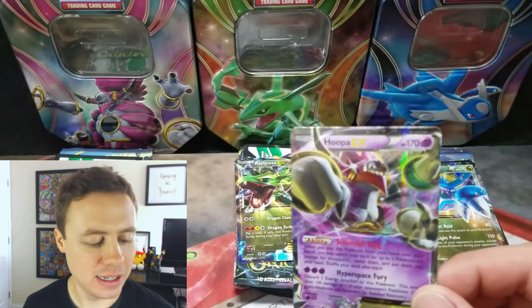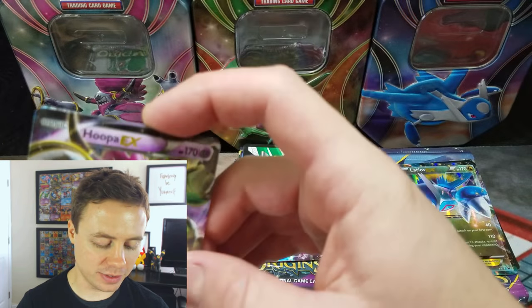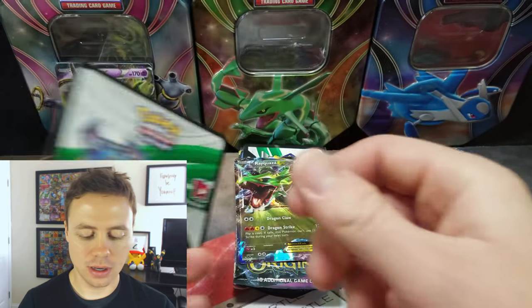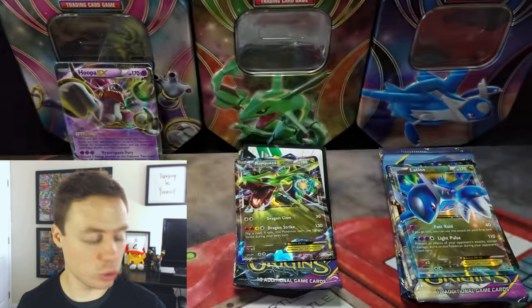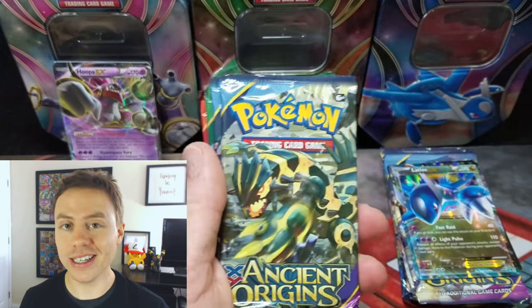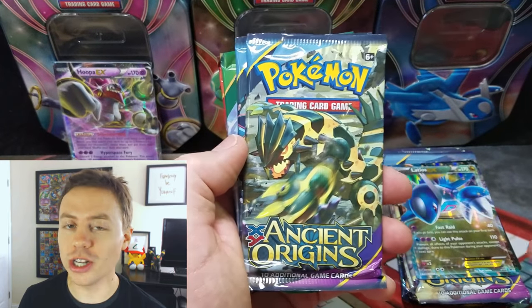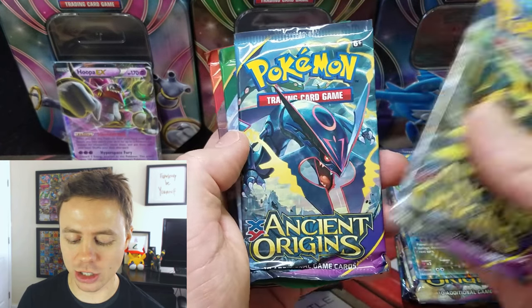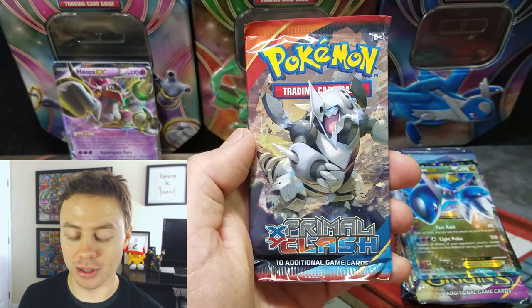I know we've all seen these promo cards before. I have opened up a lot of these tins in the past. Here's a Hoopa code for one of you guys — thank you so much for watching. So each tin comes with two Ancient Origins, a Roaring Skies, and a Primal Clash.